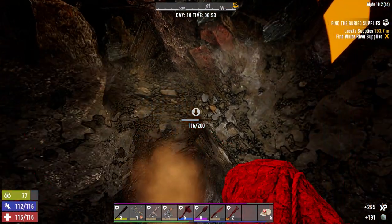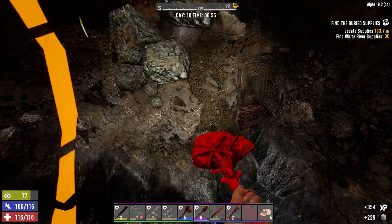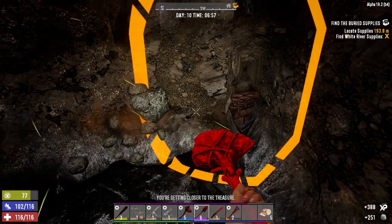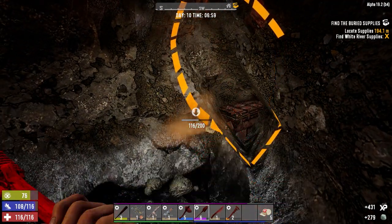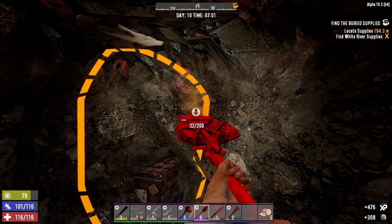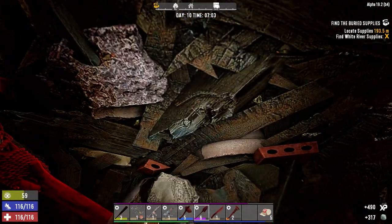There it is. Hopefully this gets us to Tier 2 quests after these next few, because I want to start doing buildings near us — clear zombies and raid more buildings. These kinds of quests are great early game to get the clay and stuff like that, but they're not so good later on — it's just kind of frustrating.